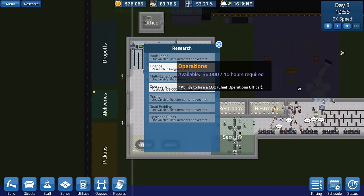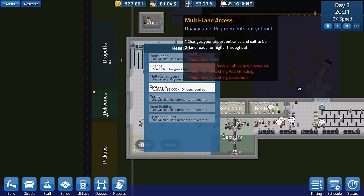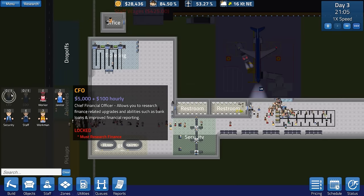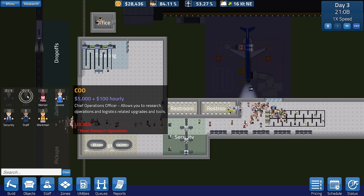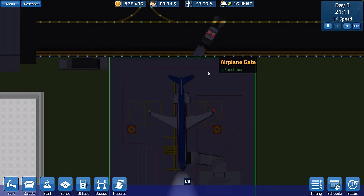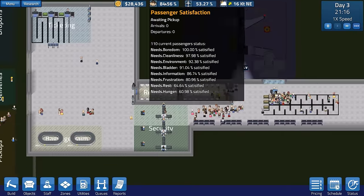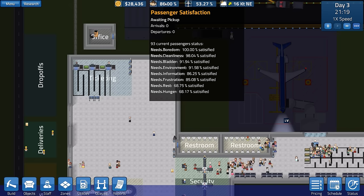Going to research - you can see 75% research for finance, and that'll give us bank loans. We've also got operations which gives the ability to hire a COO. You need a CFO and then a COO. The CFO is a Chief Financial Officer and allows you to research things like loans. A COO is a Chief Operations Officer. This baggage car is picking up some items - still haven't seen the fuel truck, maybe it's only used on the bigger ones.